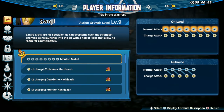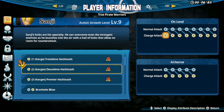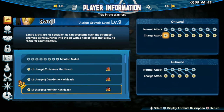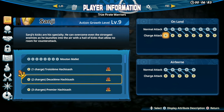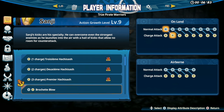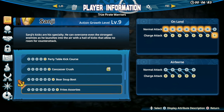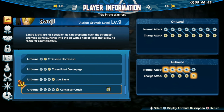Sanji is a Speed type so he has more charges. I did not know that — I don't use Sanji at all, as you all see. But he is a Speed type so he has extra combos. I wish they gave this to every character in the game versus just Speed types. So as you can see he has a lot of combos. He has airborne attacks too — nice!